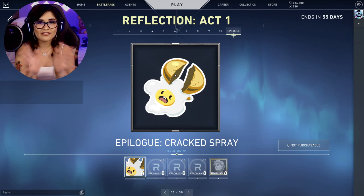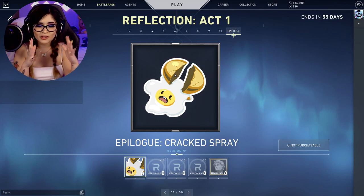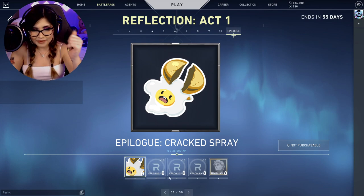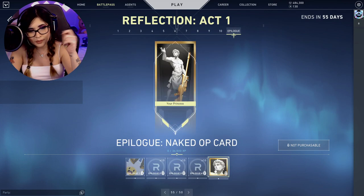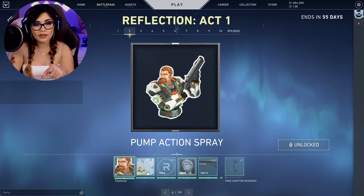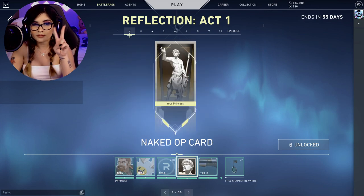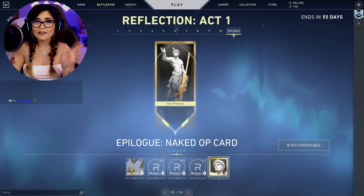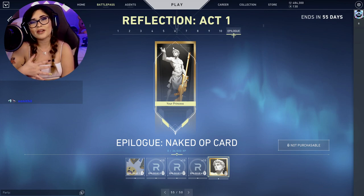In the epilogue we have the Cracked spray and Radianite Points, then the Naked OP card — except now the OP is golden with a golden border around it, compared to the earlier version in the second part of the battle pass. That wraps up the battle pass, and now I'll go through KO.